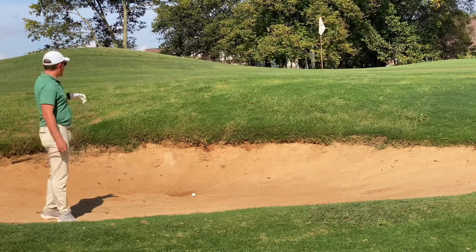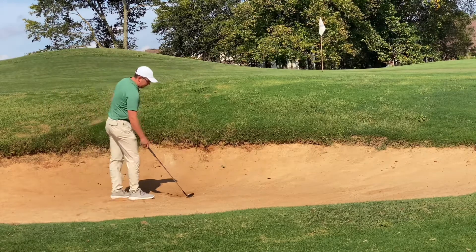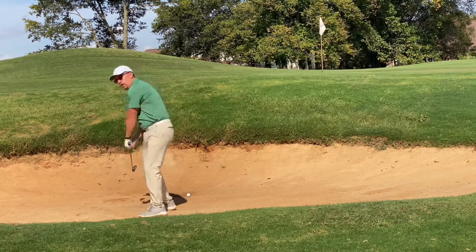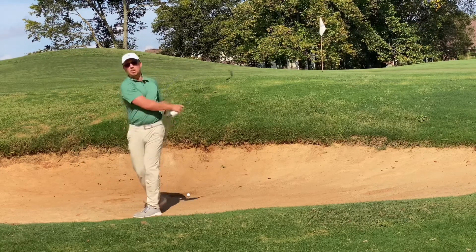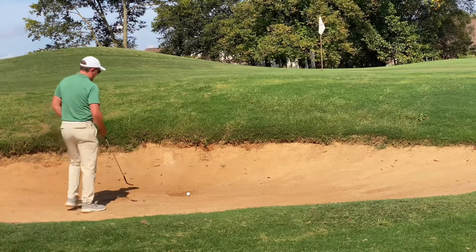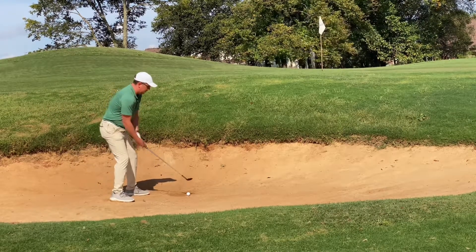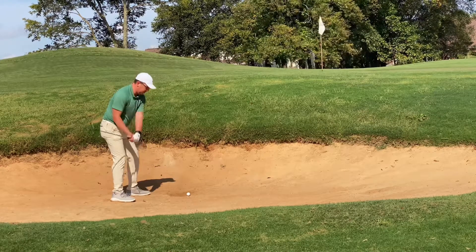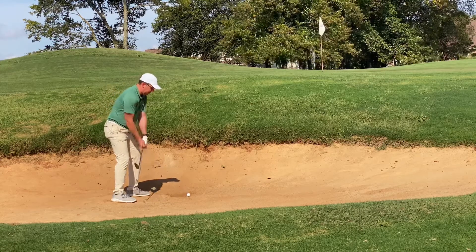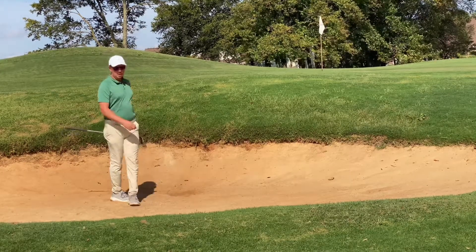I'm using my 58-degree wedge. When I'm trying to keep the shot higher, I want to feel like my finish goes up in front of my face. If I'm trying to hit something low, I go more around. So feeling like I'm finishing up in front of my face, with a little hook pattern, hitting just behind the ball, wide stance, not open to my target — returning the face with a bunch of loft, feeling like I'm hitting a hook — I put a bunch of loft on the face and get up over the lip real easy.